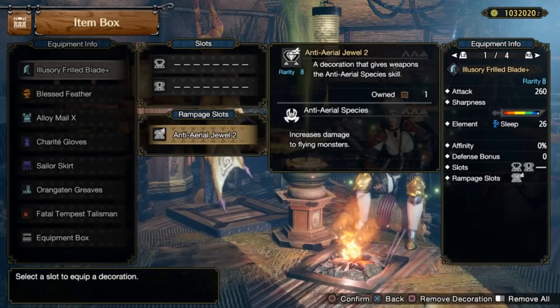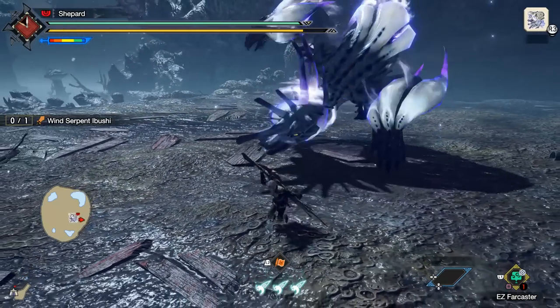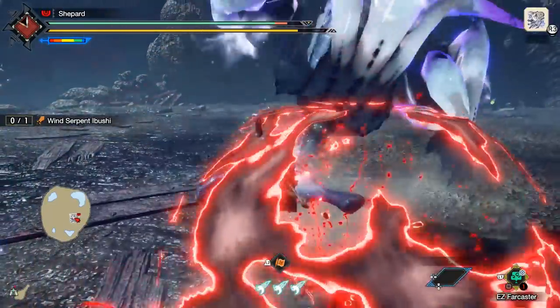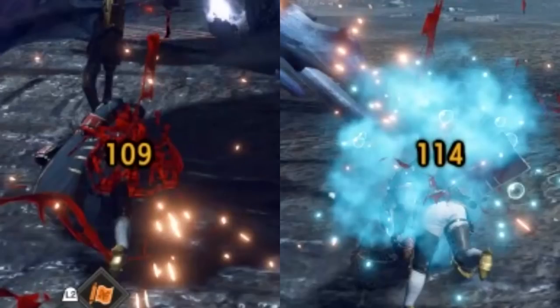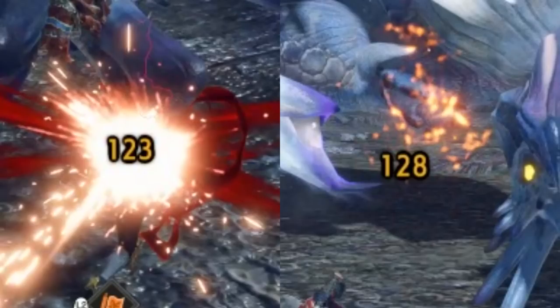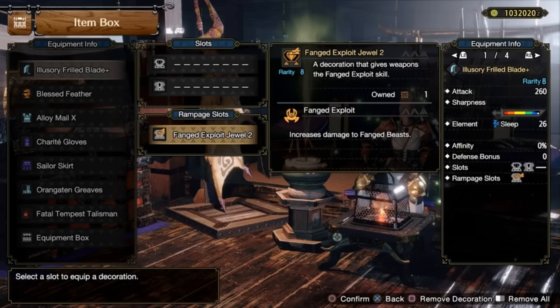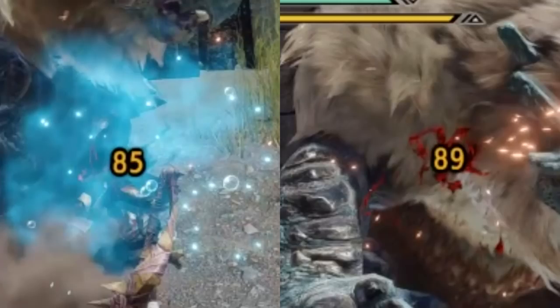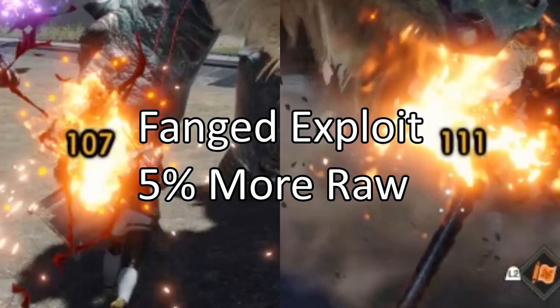Anti-Ariel: because Wyvern covers all normal flying dragons, I wanted to confirm Anti-Ariel still worked against flying elders. The Wyvern Rampage Decoration doesn't affect elder dragons, but Anti-Ariel, as long as the elder dragon is flying, does appear to still be a 5% damage increase. Again, there was no increase to elemental damage. Fanged Exploit, tested against Goss Harag, showed about a 5% raw damage increase, and as expected, no change to elemental damage.